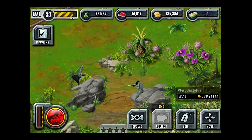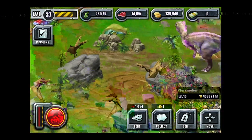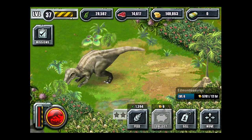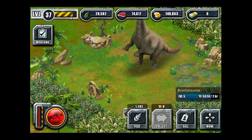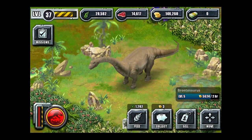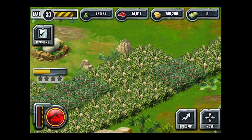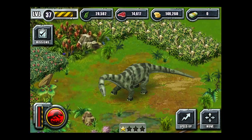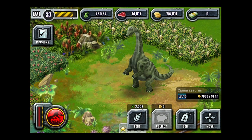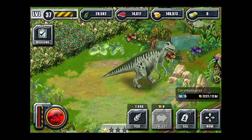Pterodactyls and some Pterodons. Edmontosaurus. We've got Brontosaurus — which isn't a real dinosaur, by the way, but hey, can't be perfect. That's a Dryosaurus, he's about to hatch there — it's going to take a little while. We've got the Camarasaurus, Korthosaurus. And as you can see, each little dinosaur has its own little animation.